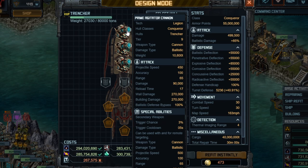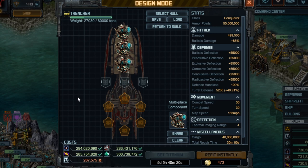Now that we have the weapons out of the way, let's talk about the specials. We want to boost: an engine, ballistic range, ballistic damage, and building damage. Tactical field resistance is also very important, and I'll talk about that when I put those specific specials on.